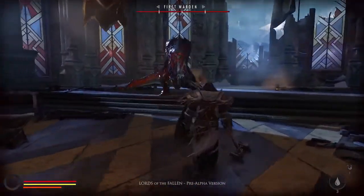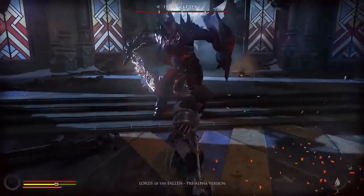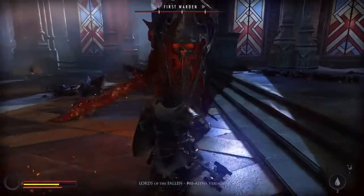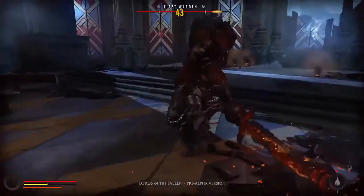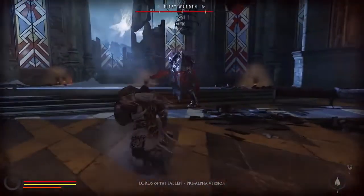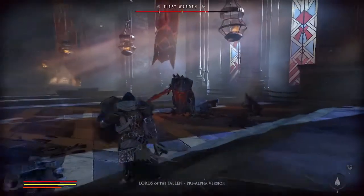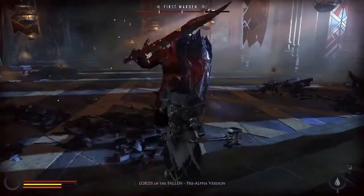Gameplay wise, our goal was to mix action with RPG in a way where all elements — including story, world and characters — revolve around the user experience. In our case, that means combat and character development. Basically, there are two main pillars of combat in Lords of the Fallen: melee fighting and magical, supernatural skills. The melee side is fairly tactical and rewards players who like the feeling of learning and that special sense of becoming proficient at game mechanics.